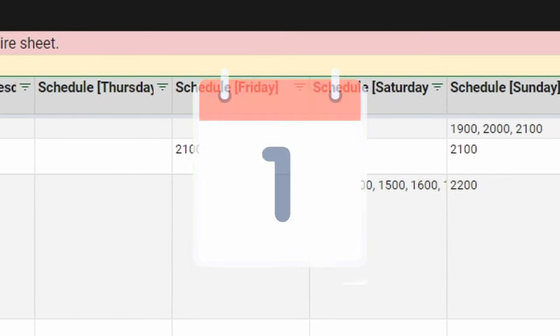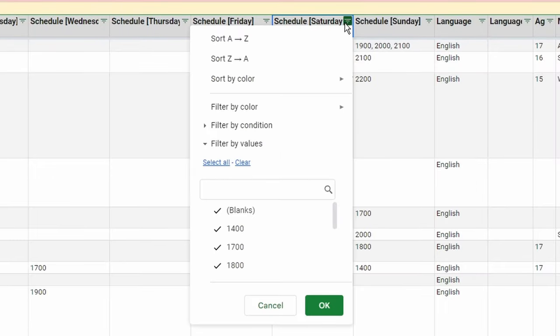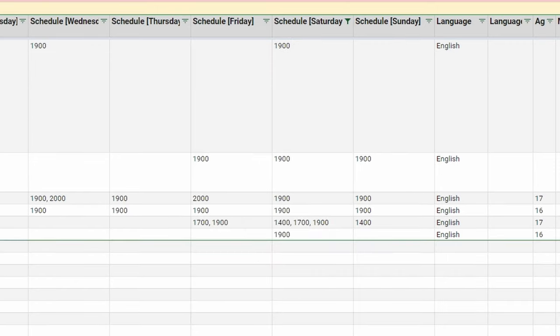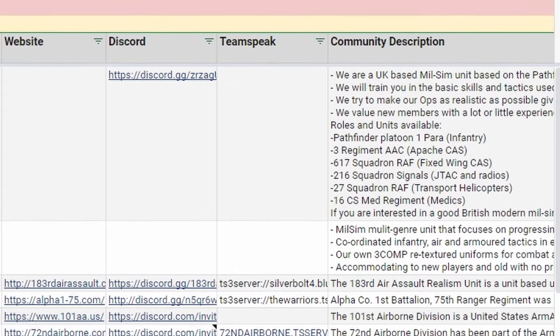I look at my real life schedule and I'm looking to play typically on Saturday at 7 o'clock, or 1900. I will filter for 1900, or anything that contains 1900, in the Eastern time zone. After looking at your options, you narrow down to a couple of units.